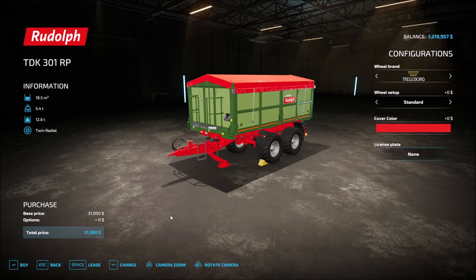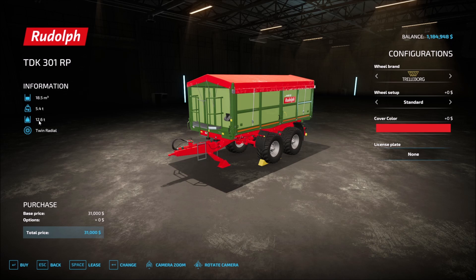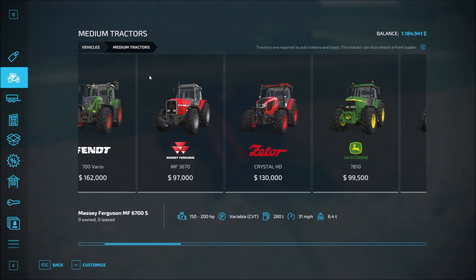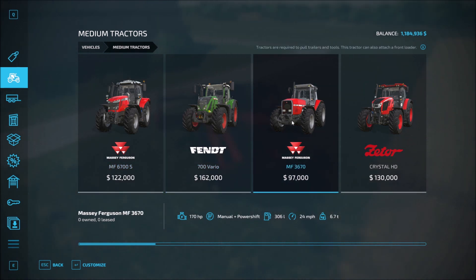We're going to go ahead and buy this because we're going to have a lot of use for it going forward. If we need to sell it later, we'll just do that. So here is a 12.6 tons. Let's back out and go get a tractor. I'm going to grab a medium tractor, maybe.